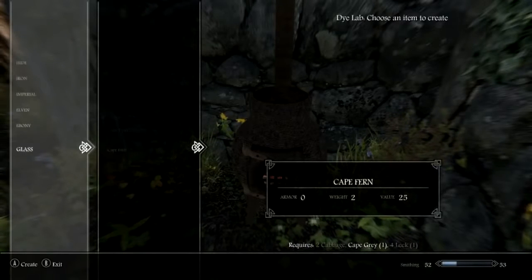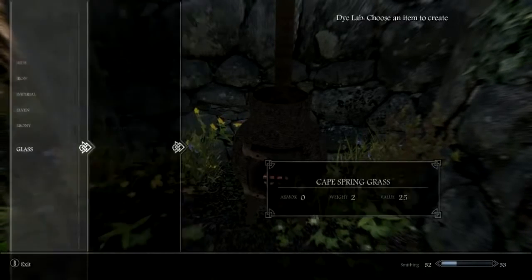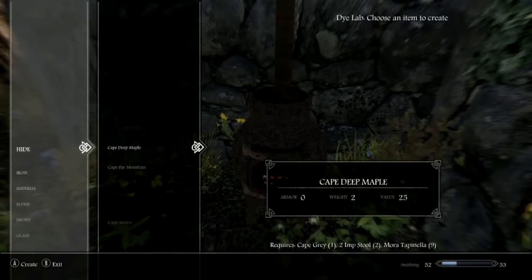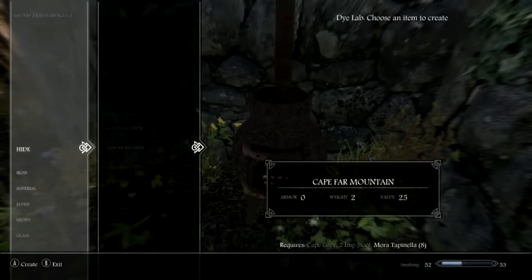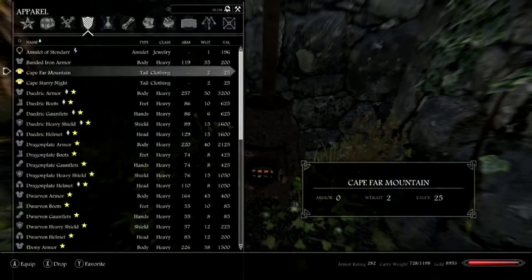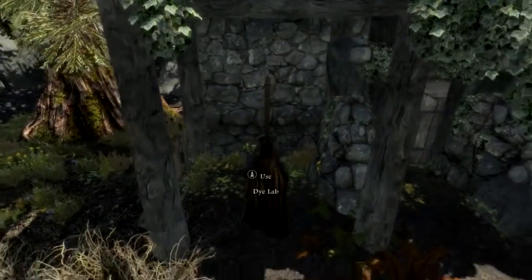Let's have a look at the glass options. Can't craft any of these because I need cabbages and leeks — I'm sure I'll find some about somewhere. Deep Maple Fire Mountain — let's make one of those. Let's equip that. Cape Fire Mountain. Very nice.